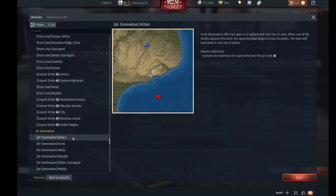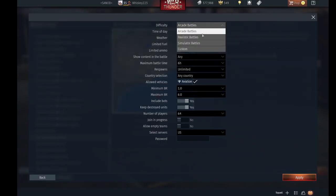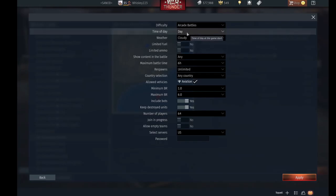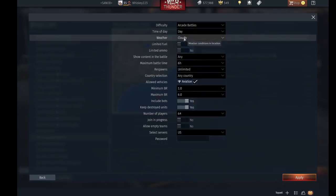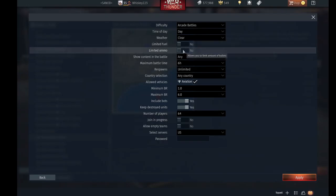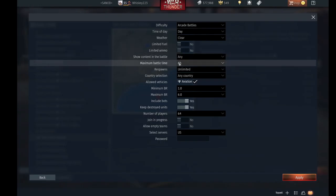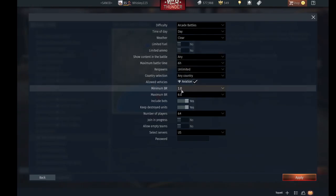In this case I'll go with Air Domination Britain. I'll click start and here I'm given a bunch of options. I can change it from arcade, realistic, simulator, or custom. We'll keep it arcade. I can change the time of day, weather — we'll go clear — and if I want unlimited fuel and ammo, sure, let's keep those on.